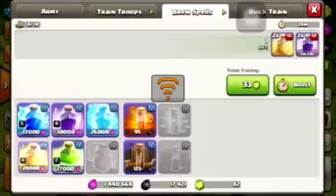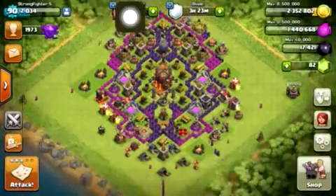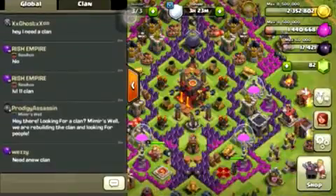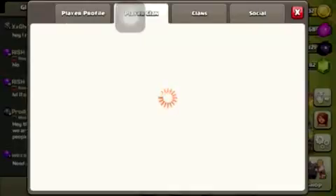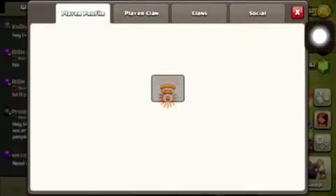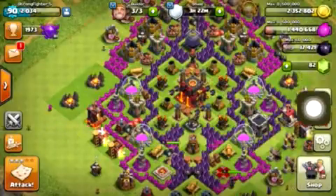Since some of you guys watching the videos have way higher level troops than me, you guys could probably destroy people's bases with this army composition because it should be even better if you have higher level troops. Let's just try to join this guy's clan — he's probably gonna reject me. Oh my god, I remember this — like a couple years ago I used to get in fights with people in the global chat. It was so hilarious. I would literally get banned because I had a rushed Town Hall 10, people would just judge me by my base and ban me from global chat.